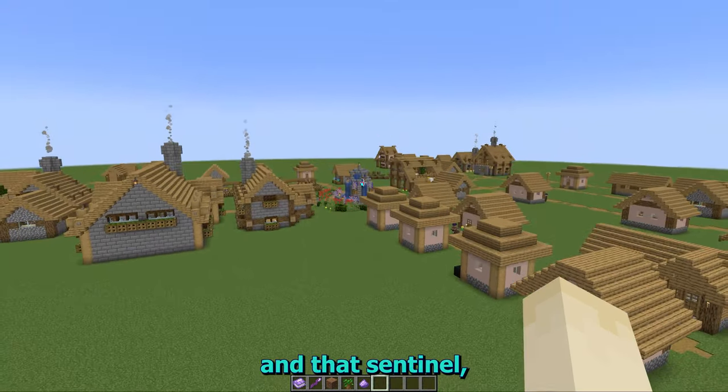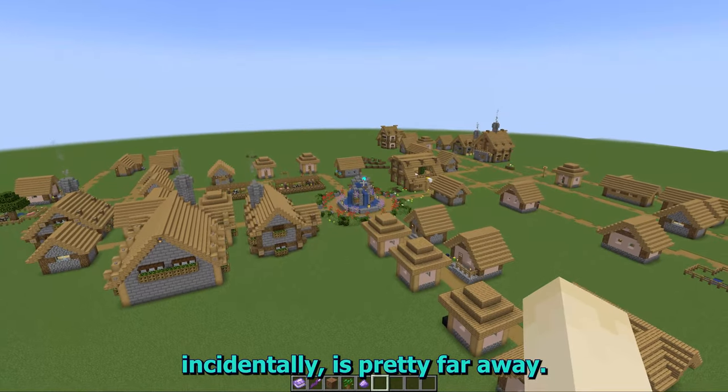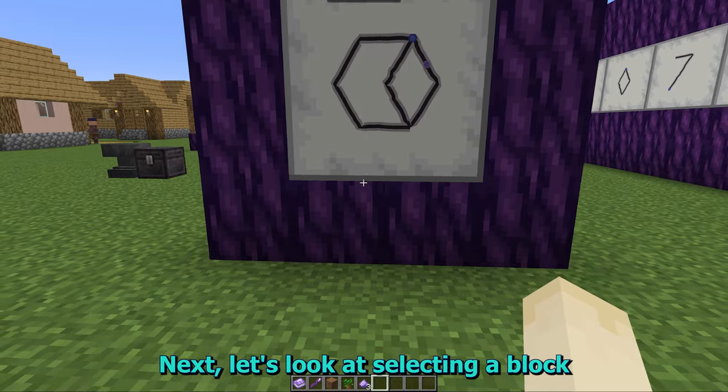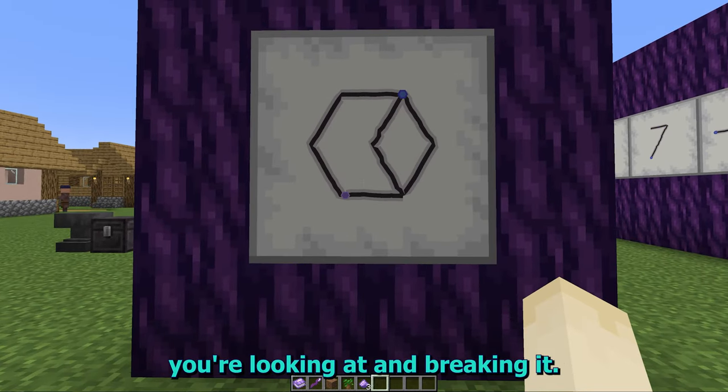And that sentinel, incidentally, is pretty far away. Next, let's look at selecting a block you're looking at and breaking it.